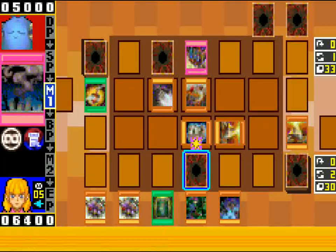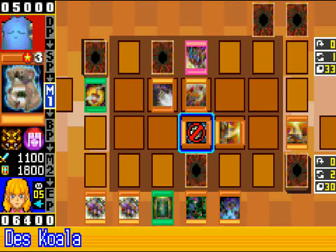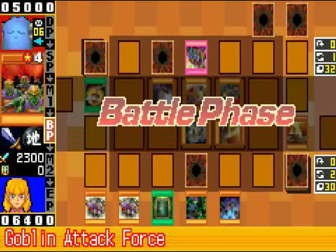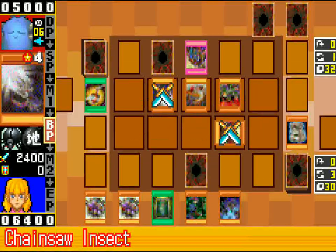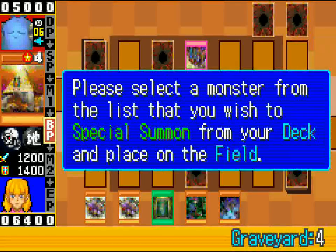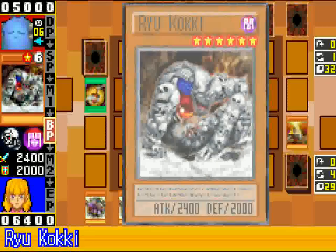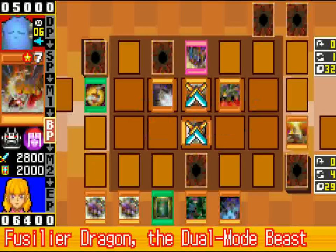I got a lot of defense here. It's a pretty bad setting for me, but Skill Drain is an annoying card. I guess I would like to use this effect — might as well summon it in defense position, because if it dies I can get back with Goliath later.